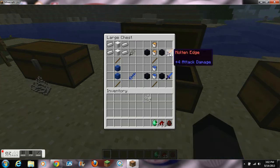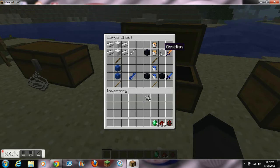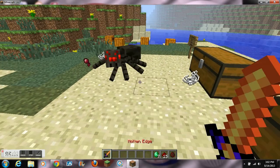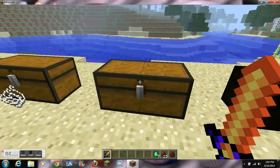The next sword is called the Molten Edge and it can be crafted with 2 lava buckets and 2 obsidian over a stick. It does 2 hearts of damage and has 300 durability. Testing it out on a spider — it's going to take a while because it only does 2 hearts of damage, about 4 hits.